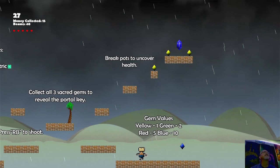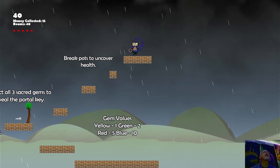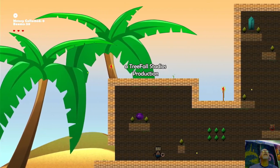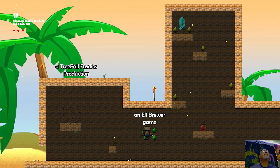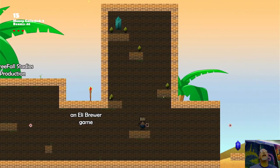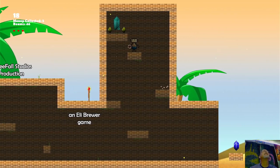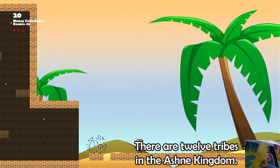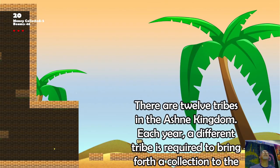I got hurt there, I think. Grab another heart and let me grab those other gems up there. Once you get all the gems, you got to get the key, and then you go to the next little area. This is still a little introduction — you can see it says Treefall Studios Productions. There's a snake in there, so if you get close to that one it's going to take one of your hearts away. I'm down to three hearts. This is just telling a little bit about the story — collecting gems pretty much is what it's going to tell you.